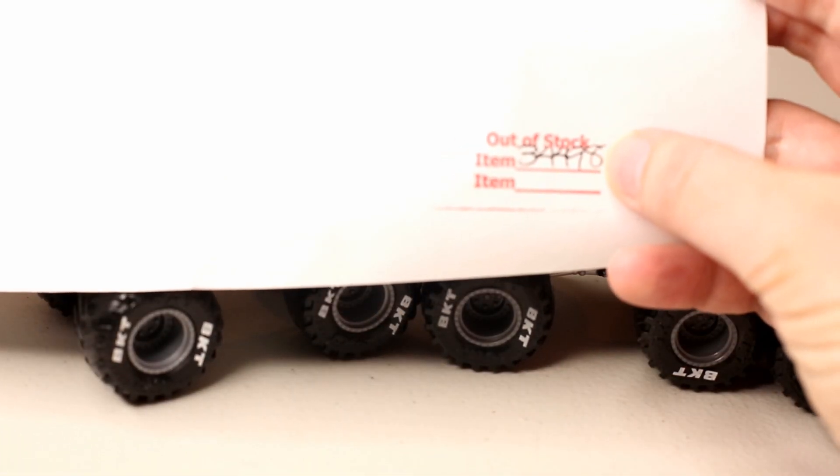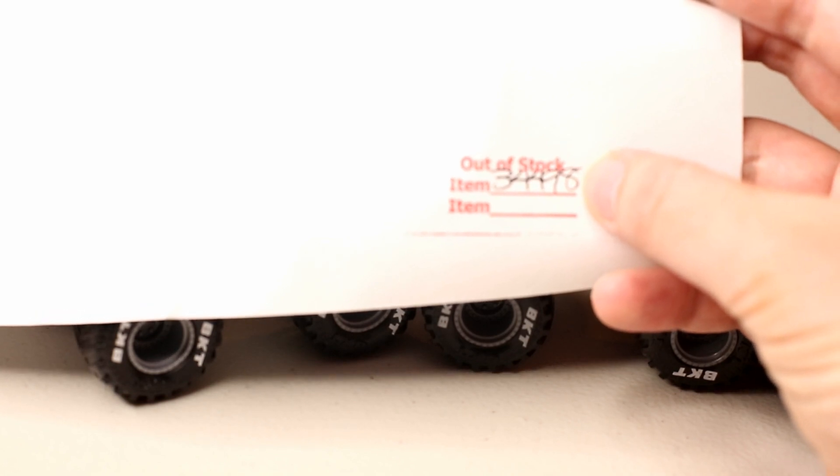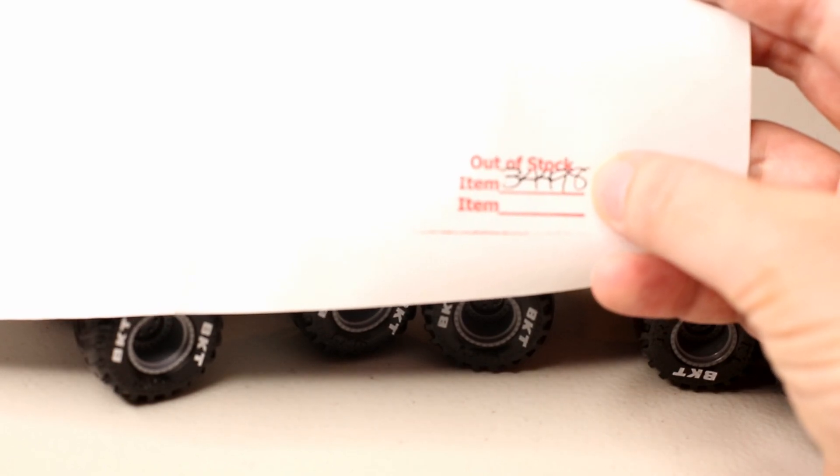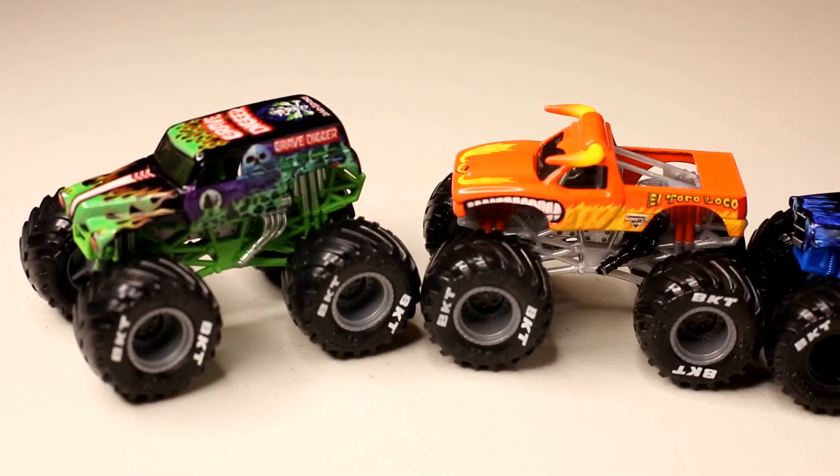One of the chase pieces the Superstore had was the dragon. I haven't seen the dragon in store. The slip says out of stock — item code 34498 — so I was supposed to have the dragon by now, but they didn't have it. Still missing the dragon.